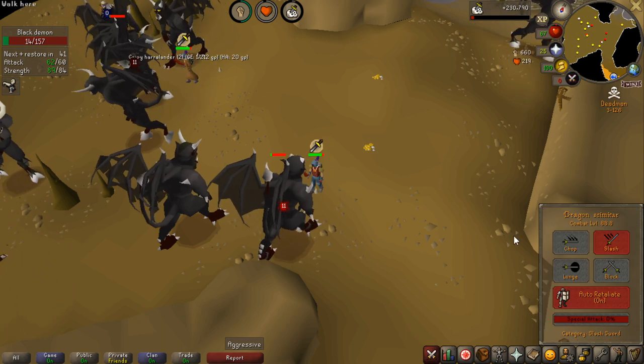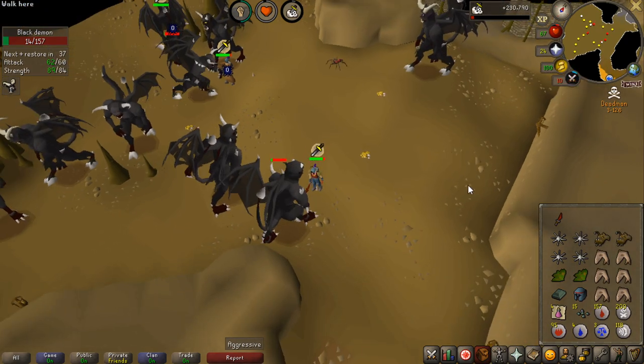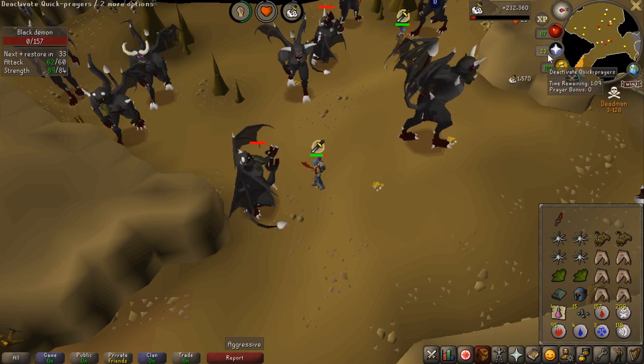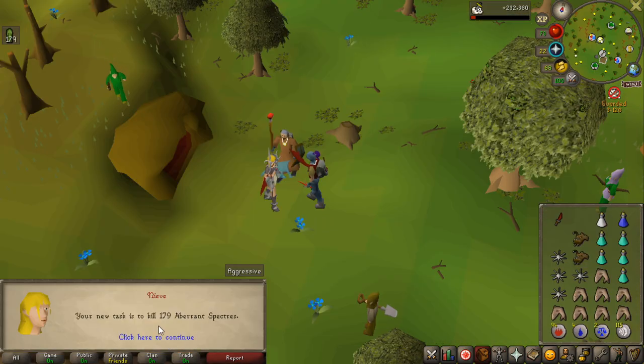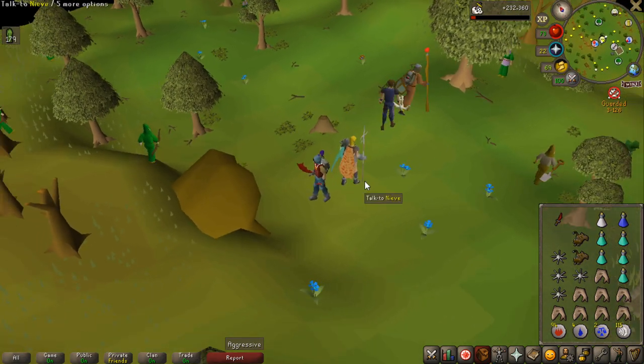My combat level is 88.8. Can I actually kill this now? That would be very nice. Sometimes you can actually sit here for like 10 years before this dies. So if I had a cannon and all that it would have been a bit faster, but that is the assignment done. 179 Aberrant Specters - that is a very good task, I'm happy for that.